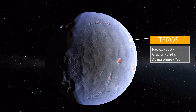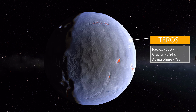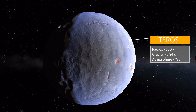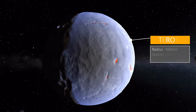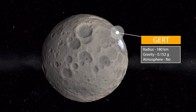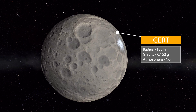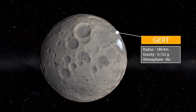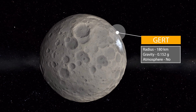After Ben we have the planet of Teros. Teros is a little bit larger at 550 kilometers in size with a gravity of 0.84 g's, and does have an atmosphere. I really do love the coloring on this particular planet — it is quite gorgeous. It's got a moon, and that is the small little moon of Gert. Gert is 180 kilometers in radius with a gravity of 0.152 g's and no atmosphere, but I love the look of it, especially that one particular impact point — a nice splash of color in the whole rocky terrain of that world.